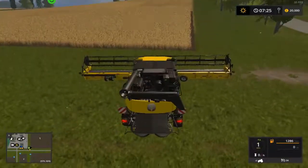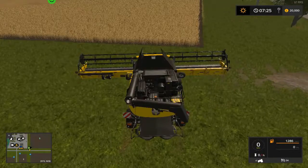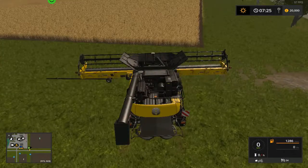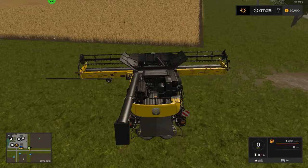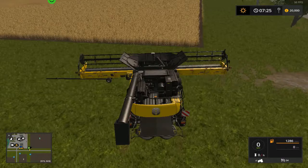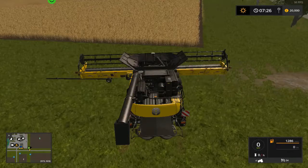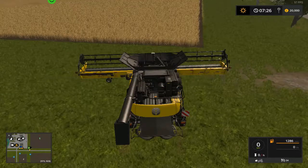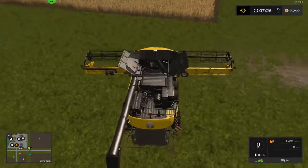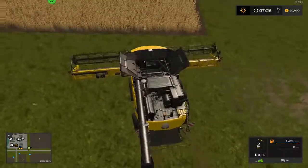I don't know how well they'll do on these fields but let's do it anyway. The harvester is going to need unfolding — and the header probably does too. Let's start it up. We need to fold up the tool head, okay let's do that. Right, we're going to hire a worker for this because we've got other bits to get on with — we've got to get that sugar beet done.